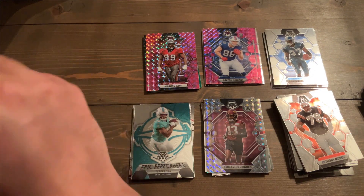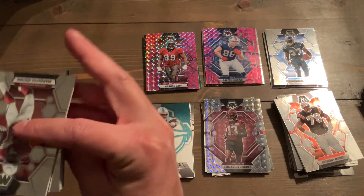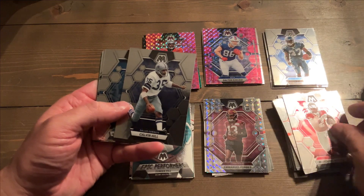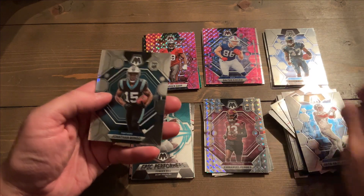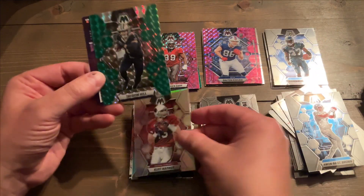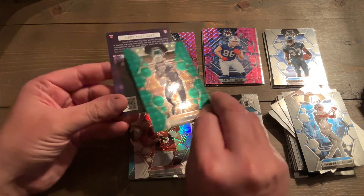Last pack of this blaster box of Mosaic. I'm going to say that it was double the price, a little bit more than double. Obviously you get more cards — 36 versus 15. Marquise Brown, Calvin Hill, Ihmir Smith-Mustipher, Jonathan Mingo on the rookie. Got Kurt Warner on the refractor. And Taysom Hill on the green.